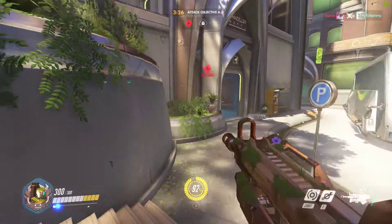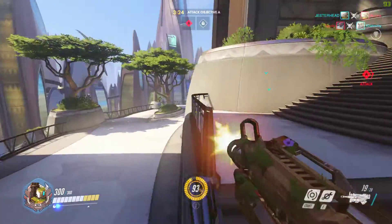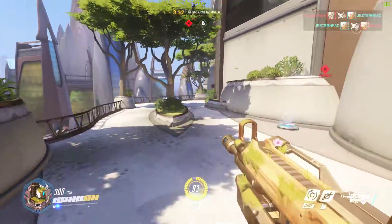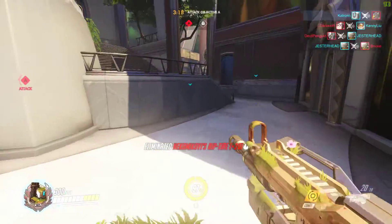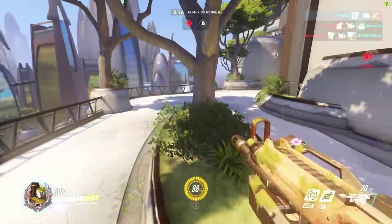Got a Junkrat Riptire coming out. Important thing to note — Bastion is extremely good at killing those. Try to set up here, and we're going to get it down right before it hits us. That's amazing.